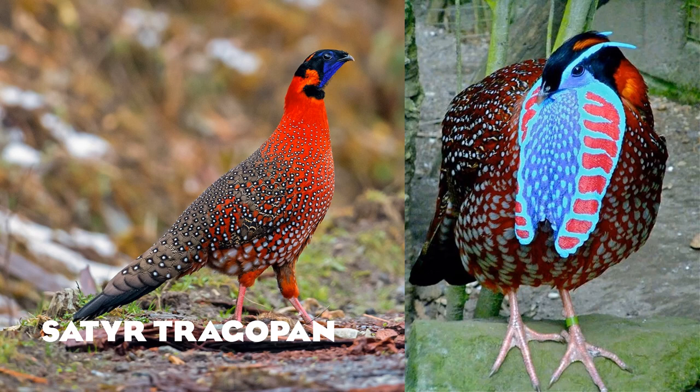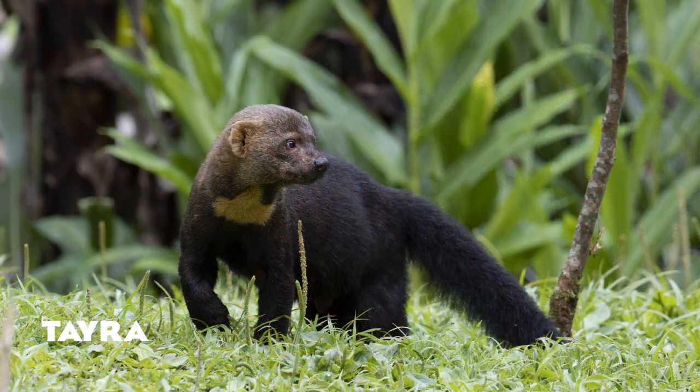Next we have the satyr tragopan — I had no idea what the name for this bird was, but I had seen it before. The males have a beautiful display where they open their neck feathers — or it looks like skin — beautifully colored with blues and reds. Many of the birds in this selection have very cool displays, and the satyr tragopan would be a fantastic species to get.